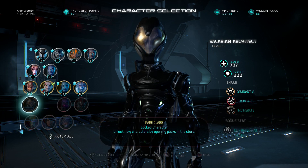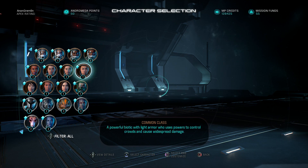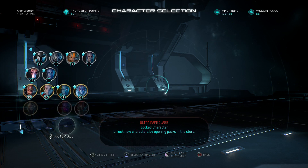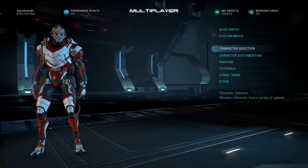Obviously I'm going to be looking at gun balancing and how that's been affected, but the first thing I want to draw our attention to is the character selection screen. It seems to be neatened up — now there is a gap between your uncommons and your rares, and your rares and ultra rares. This might have been there before, but I'm pretty sure it wasn't, maybe making this a lot more neat.